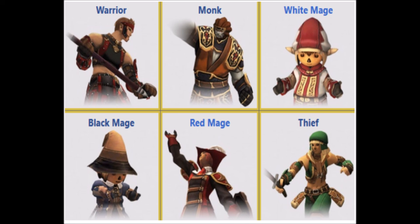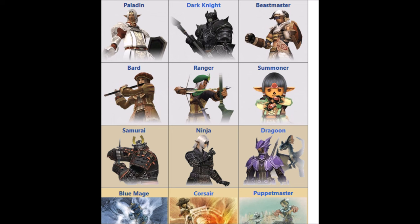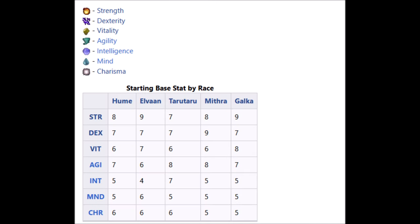These are the normal classes — that's the first ones you can use. But every class has a stat to help it be the best. For example, White Mage needs MP and Charisma to help. These are the special classes that you unlock. This is very important because the race helps the class.